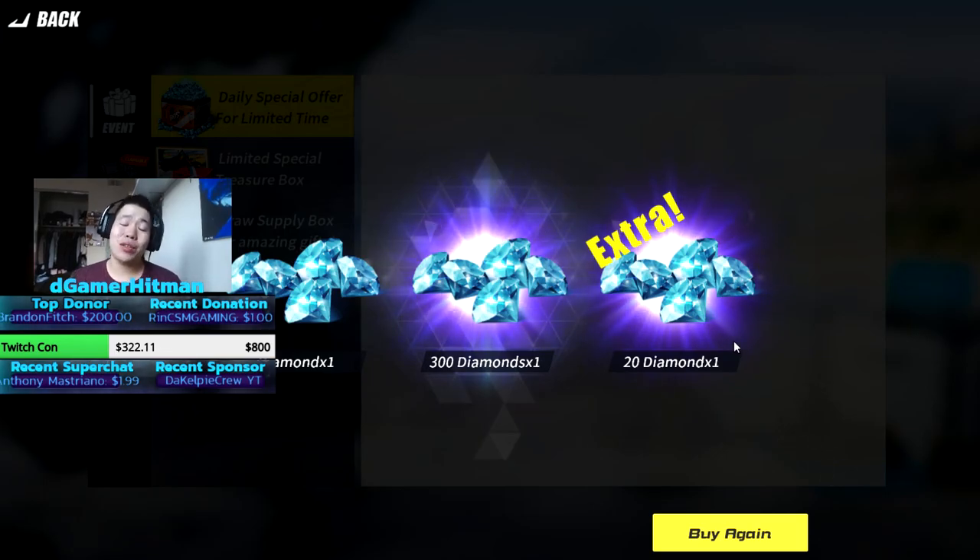Welcome back to another Rules of Survival video. Today is Tuesday and we have a brand new update. We did our weekly 500 gems — technically five dollars, not even 500 — we got 621 gems. As you can see, we didn't get anything good, which is expected.